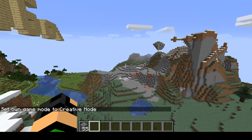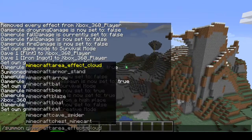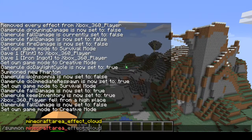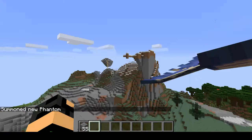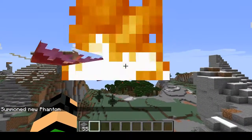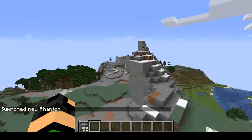Also, something that has nothing to do with the snapshot, but I thought was pretty cool, is that you can do stuff like this with phantoms. This is never used in game, but you can do it with commands.